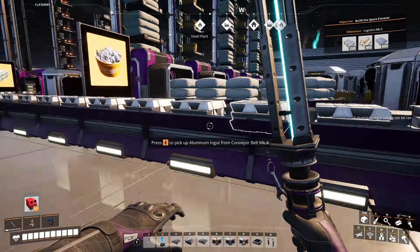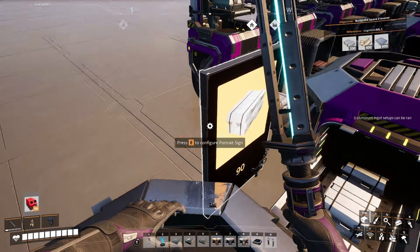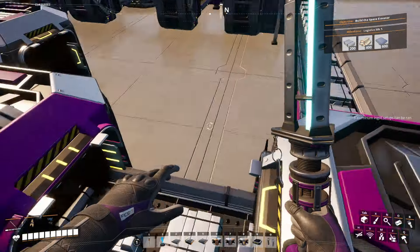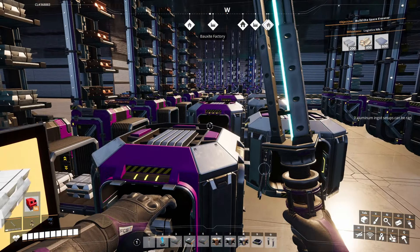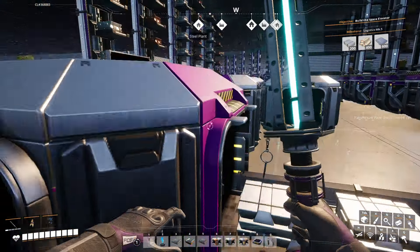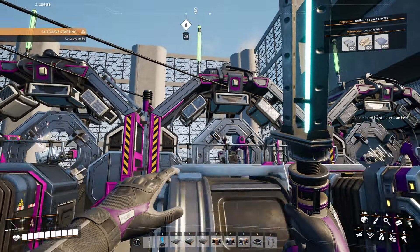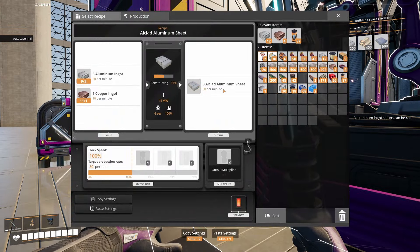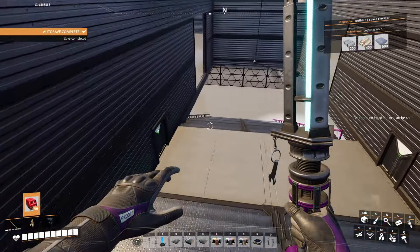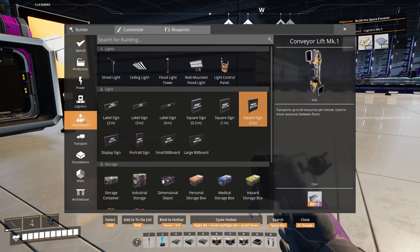Here's the logistics floor setup - we're taking ingots directly out of here. We'll put 90 this way with a splitter to split another 90 off for the next step, also injecting copper. The logistics floor is coming along nicely - turns out I gave myself just enough room. The casings have powered up and started storing. Our factory is now up and running, producing 90 all-clad aluminum sheets per minute.